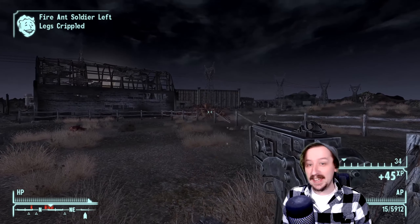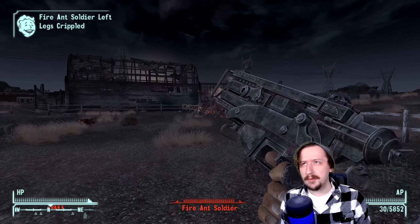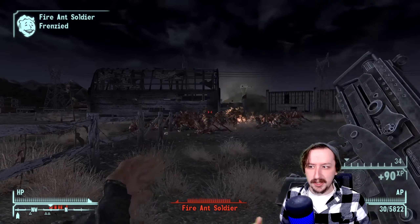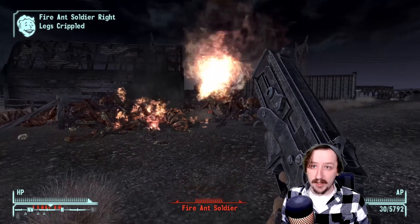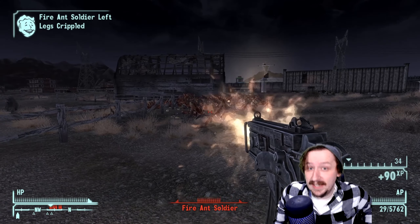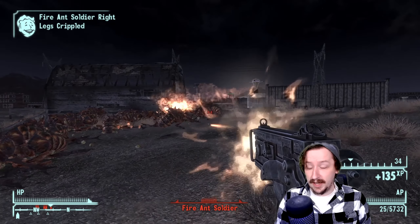Today we're going to be taking a look at the 10mm SMG. The 10mm SMG is probably going to be one of the first submachine guns you find — you'll likely find the 9mm before this, but this might be the second or third. You'll find it probably towards mid game. Various raiders and fiends can potentially have this, and you can buy it from quite a few vendors. This is one of the few weapons that fires the 10mm round — it's just this one, the pistol, and the shoulder-mounted machine gun.